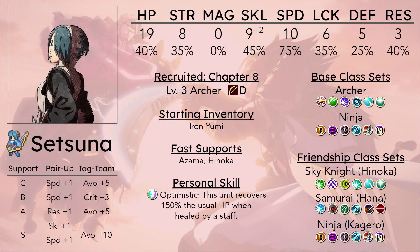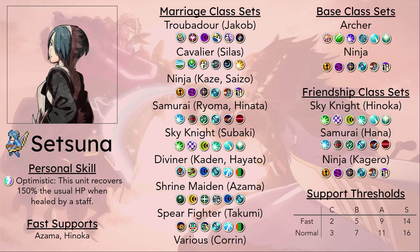Samurai is probably going to be the one friendship class she is going to consider. I mean, if you really wanted an extra Rally Speed user, Setsuna is an option, but if you're already deploying Hinoka, Hinoka will probably be getting to Rally Speed way sooner than Setsuna anyway. Really, the only nice thing here is that if she wants to go into Ninja, she doesn't need a Heart Seal thanks to Kagero and Hinoka's friendships. However, I would still say the Samurai option is better.